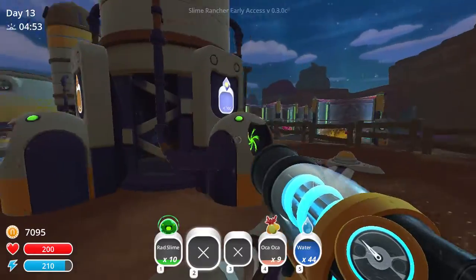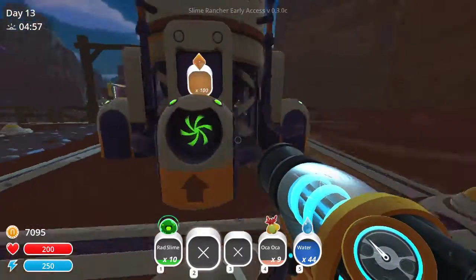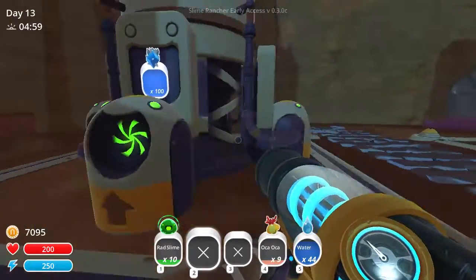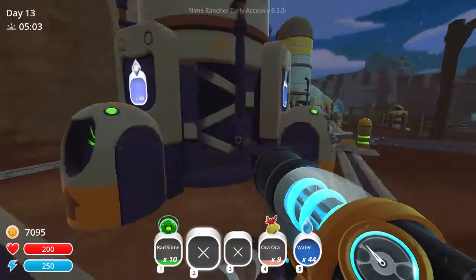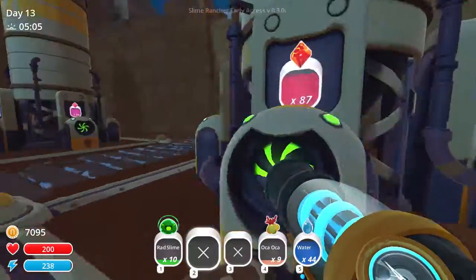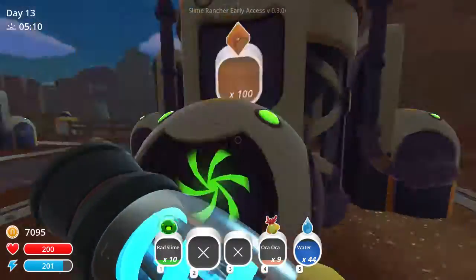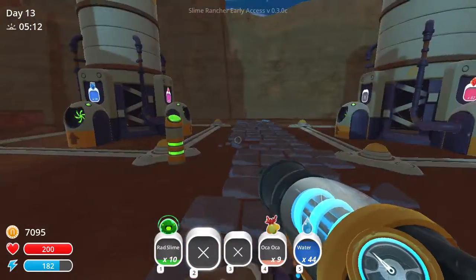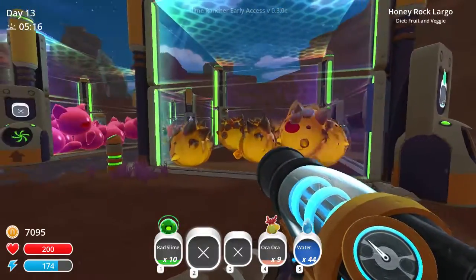So I have 100 plorts of every type in this thing — or 4 types of plorts in this thing, anyway. I'm gonna call it the base 4, because I would actually throw the tabby in this over here instead of the honey ones that I have. But yeah, we just got that achievement from that, and we have a little bit of farm maintenance to do.